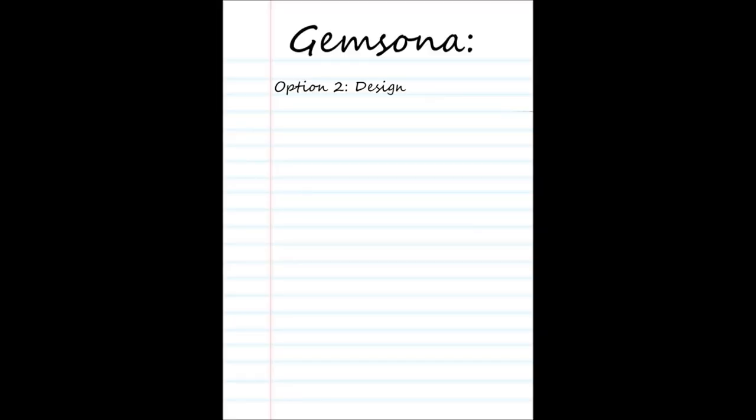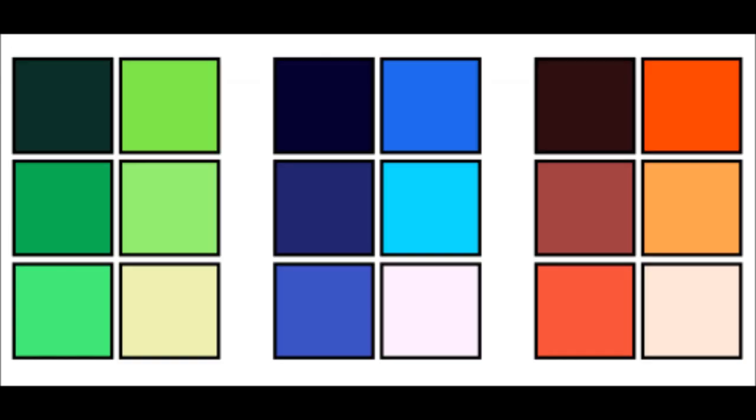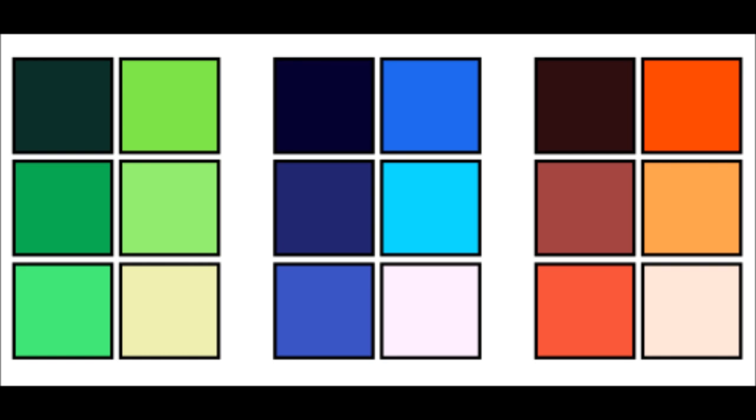Now let's talk about colors. Your gem should always have a palette that consists of the color your real life gem also has. While you can change the hue of the colors for your gem's clothes and hair, your gem's skin color should stay as close to its gem as possible. There are some exceptions like Lapis and Peridot, so if you prefer a lighter or darker variation of your gem's skin color, feel free to do so. Overall, your gem should have a color palette consisting of four to six color variations of your gem's color.